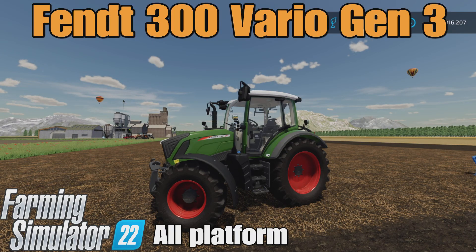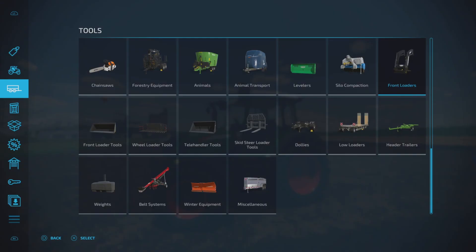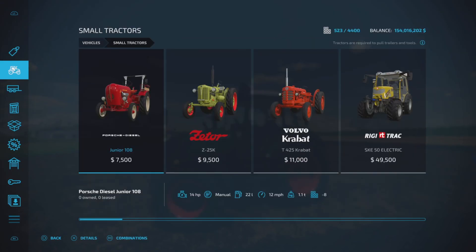Loony Farm Guy here, and this is the Fendt 300 Vario Gen 3 by VR Power Bauer Simon on Farming Simulator 22, available for all platforms — PC, Mac, and console. I'm on PS5 here on the Georgia Farms map for this test and demonstration. It's a small tractor, 15.69 megabytes to download and 26 slots on console.